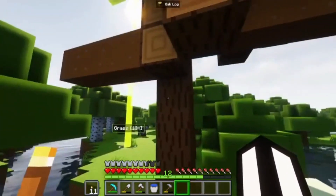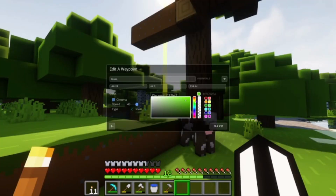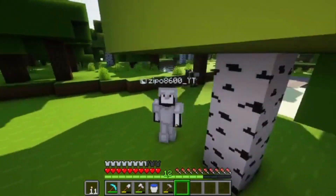If you don't like the color of it, you can just press M on your keyboard and change the color. And if you don't want the waypoint anymore, you can just get rid of it. So now you know how to use waypoints.